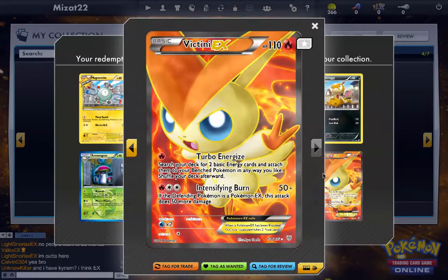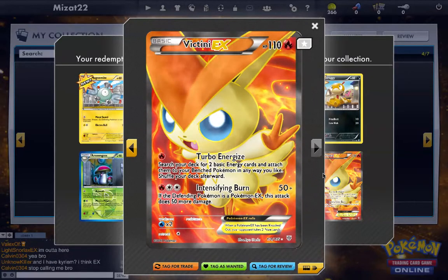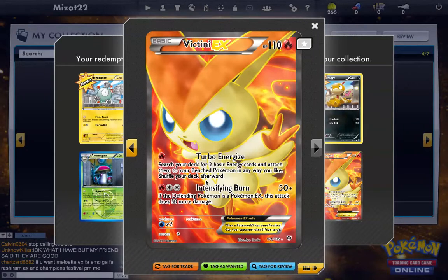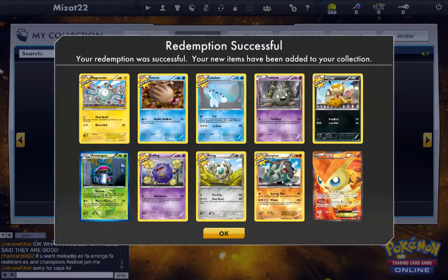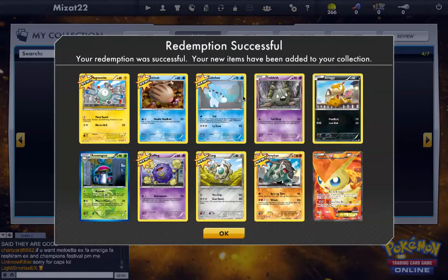Victini EX! Search your deck for two basic energies and attach them to your Pokemon. I think I had the same Victini but it was two fire energies specifically. I use it in my deck right now but I only have one — and now I got the full art. Victini is so cool. Scraggy's pretty cool too — I didn't like him at first but he's a cool-looking dude.